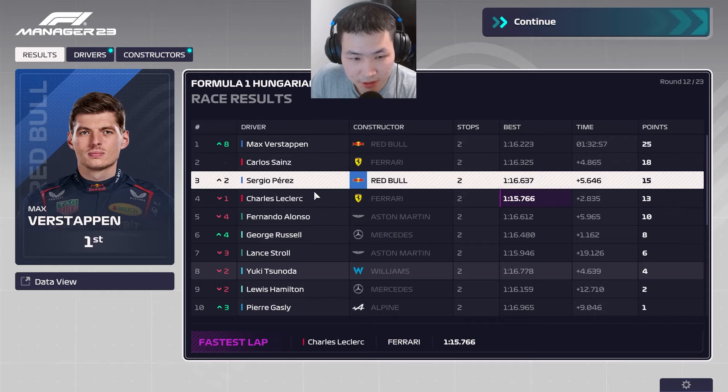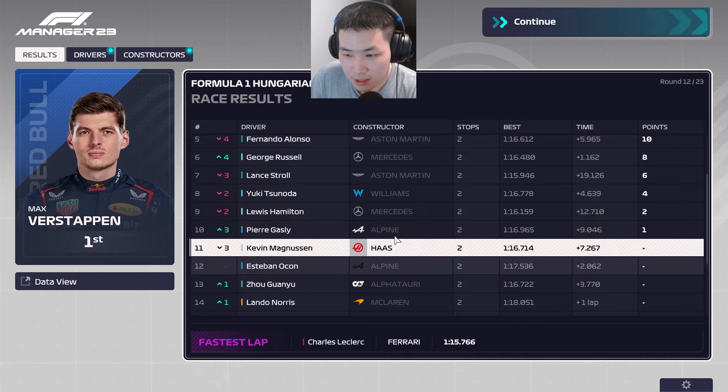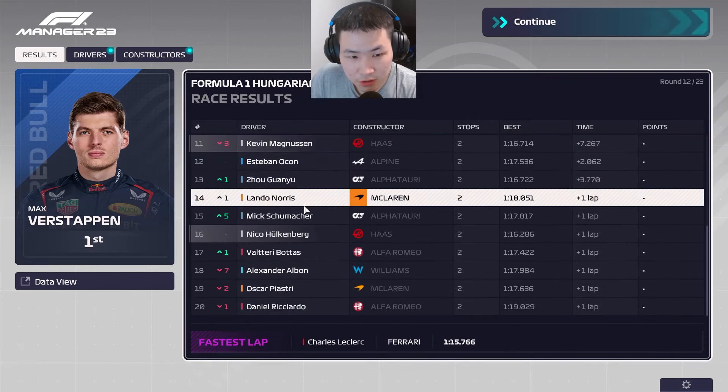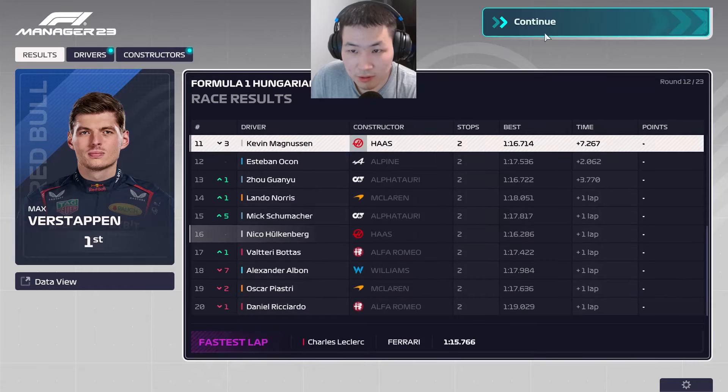Verstappen, Sainz, and Perez on the podium. Leclerc, Alonso, Russell, Stroll, Tsunoda, Hamilton, and Gasly in the points. Magnussen finishes P11, just outside the points, followed by Alcon, Zhou, Norris, Schumacher, Hülkenberg, Bottas, Albon, Piastri, and Ricciardo as the remaining finishers.